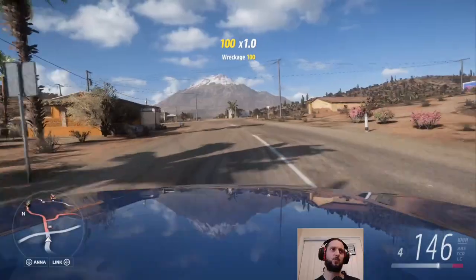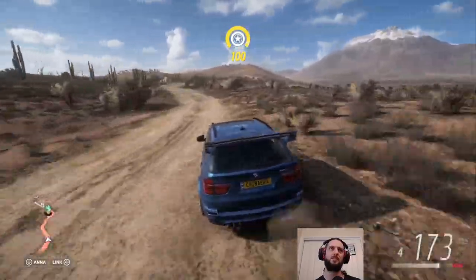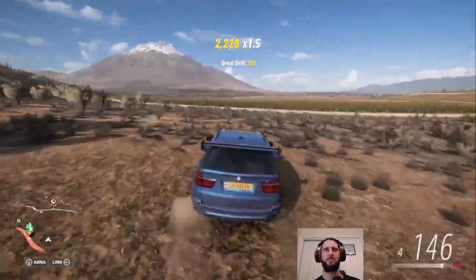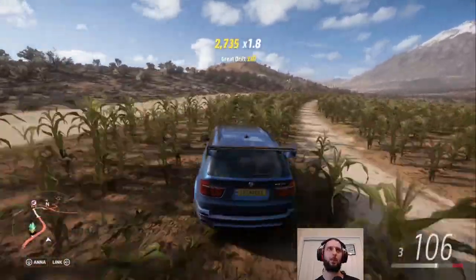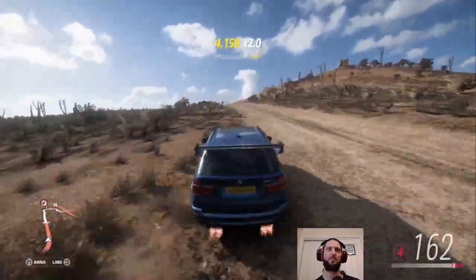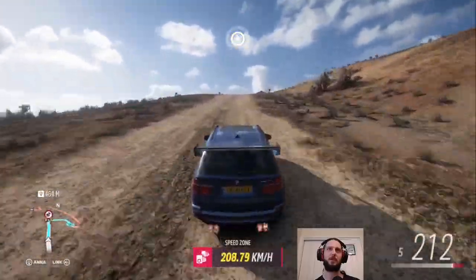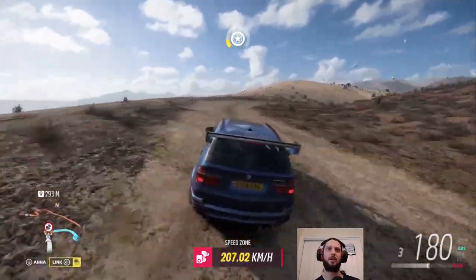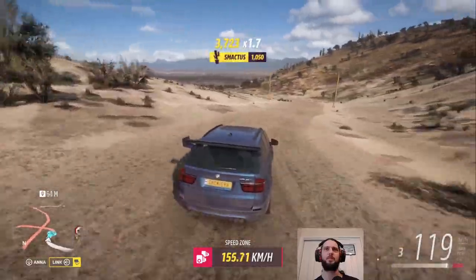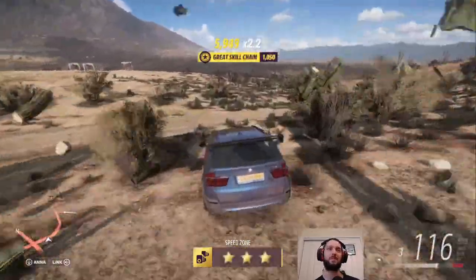Next thing they have us do is get three stars in speed zones. There is a speed zone just up here at the end of this dirt track. I mean, this is an SUV, so I'm just going to get a bit of a run-up instead of taking a corner. We don't have to get three stars at a single speed zone necessarily, but hey, if we can, that would be great. My speed for this was like 150 — the requirement was 140. Yes, just. A PB in fact — there we go, I'll take it.